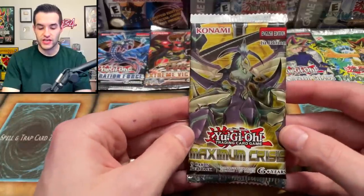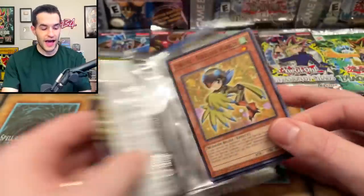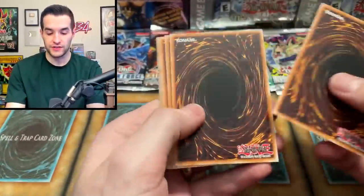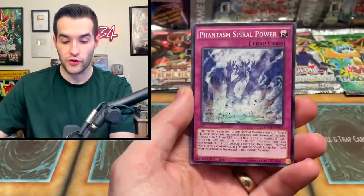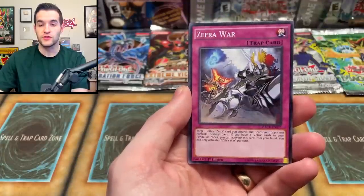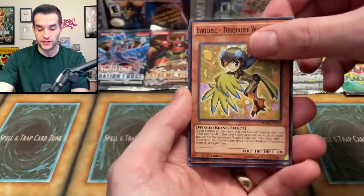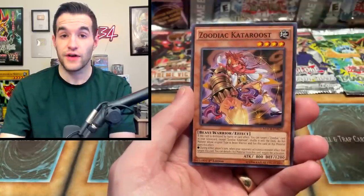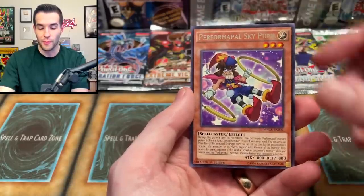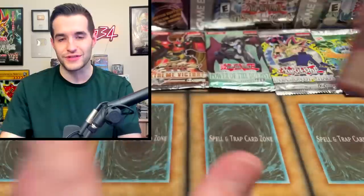Now we open Maximum Crisis, which is about six years old. Ash Blossom First Edition could be in here and is still pretty expensive. We pulled Spiral Power, True Draco Apocalypse — this is the first printing of Ash Blossom — Zephyr War, Turquoise Wanderer, Cobalt Sparer, Cataroost, Performapal Sky Pupil, and Sub Terror Fiendist. Also Guaranteed Super, so unfortunately no foil.